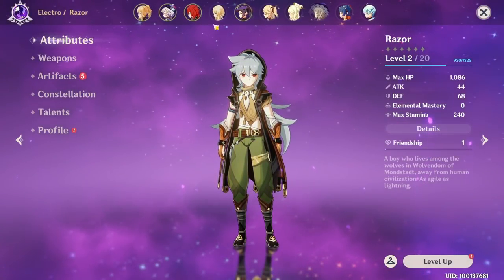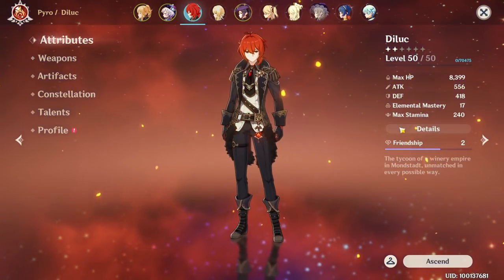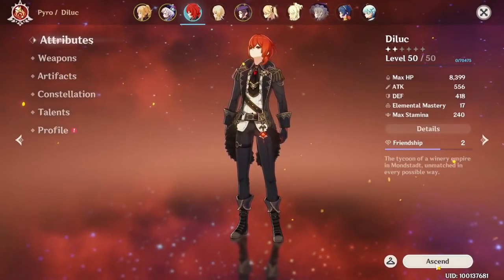Each character has their own statistics based on the level, weapon, artifacts, constellation and talents.